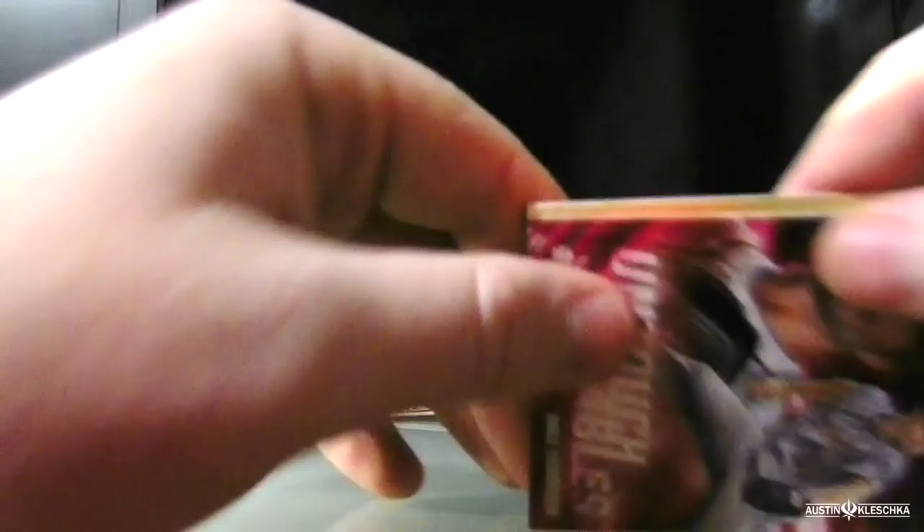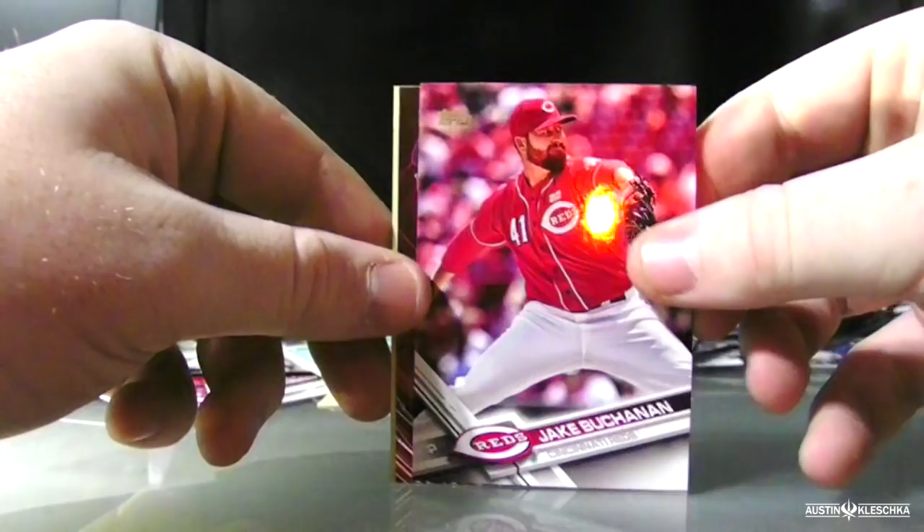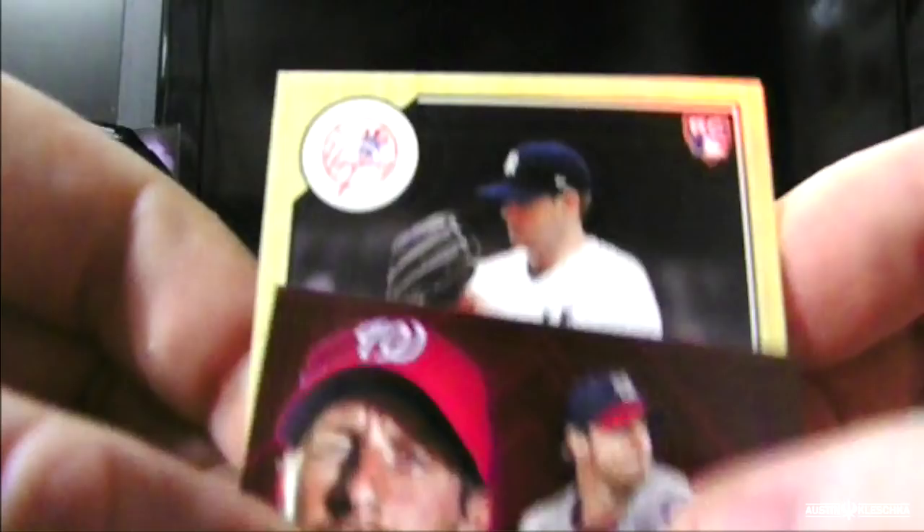And the autograph, everyone — here we go. Sliding this over: that is Jake Buchanan, followed by Untouchables Max Scherzer. The autograph, slow reveal — I'll do it right here. He's on the Yankees, it's a rookie card, I see the Yankees hat. It is Jordan Montgomery autograph card! Pretty cool.